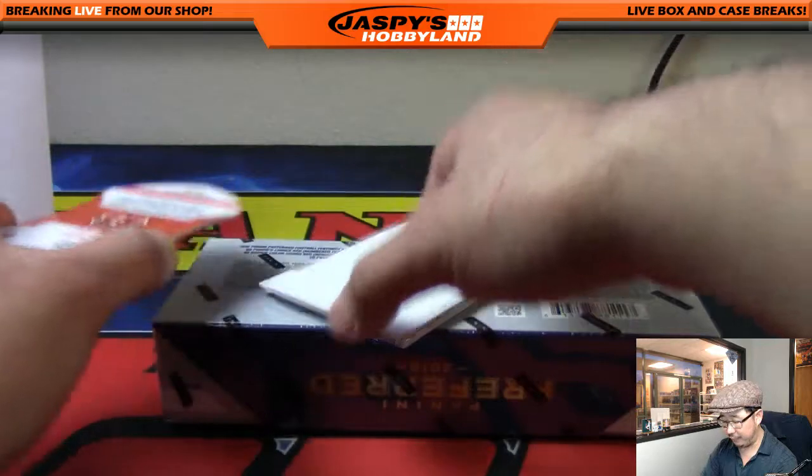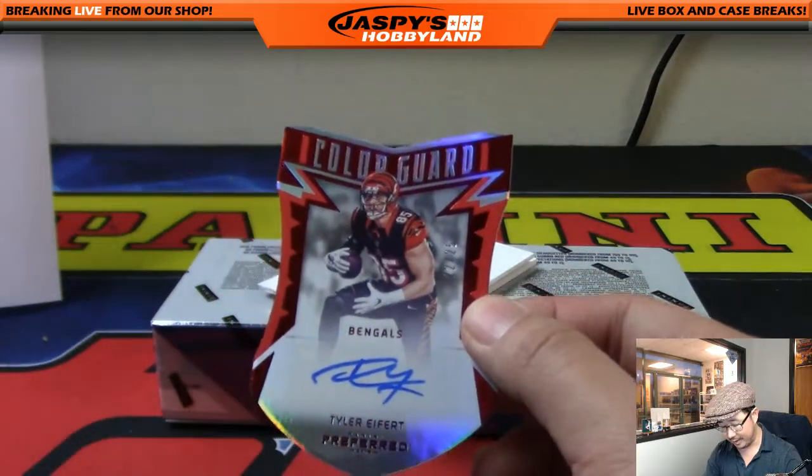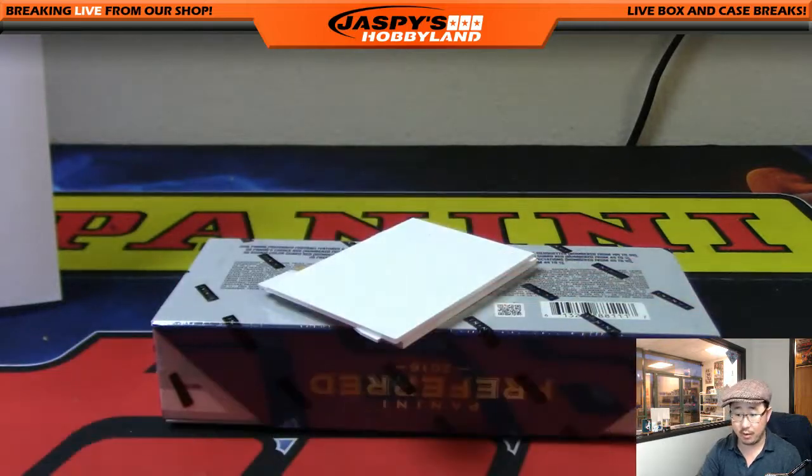Tyler Eifert for the AFC North, 22 out of 25, color guard die cut autograph. Another one for the AFC North — another one for Adam.